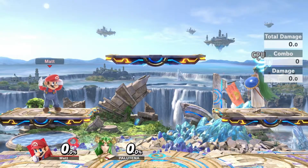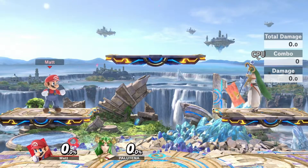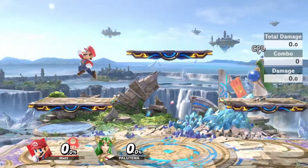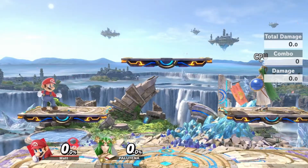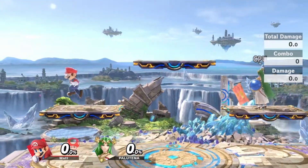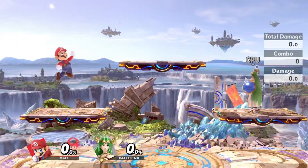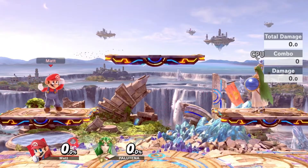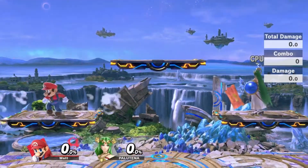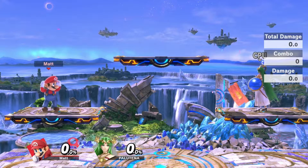So in short, the quote-unquote easy Isai drop to help avoid misinputs in a match is to do the half circle from the top to the bottom — half circle left, half circle right. It's a somewhat laggier input compared to just doing the tilt down, but you can circumvent that lag by buffering it. If you buffer the aerial and then buffer the easy Isai drop input, you get the full sequence.